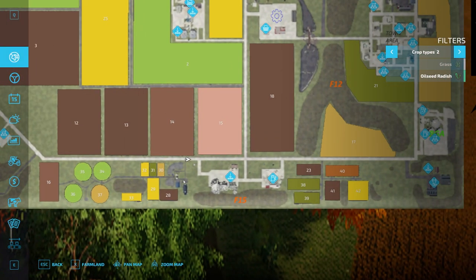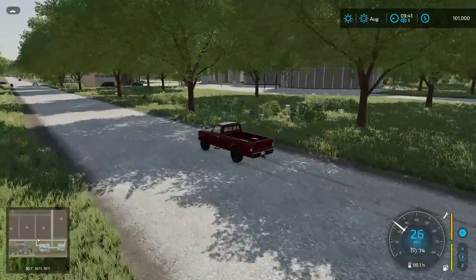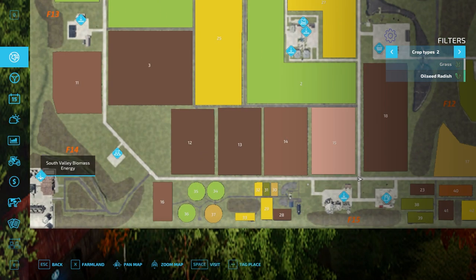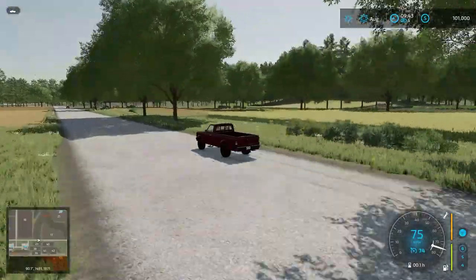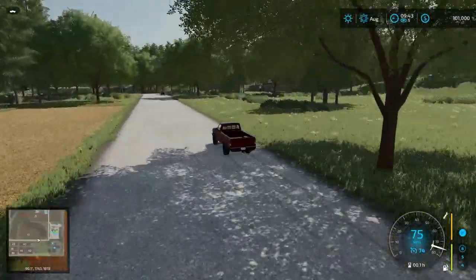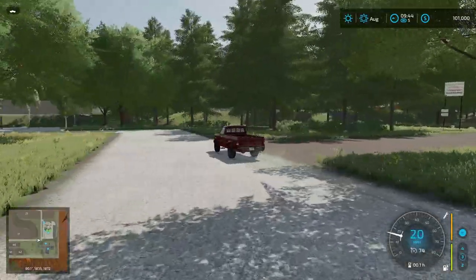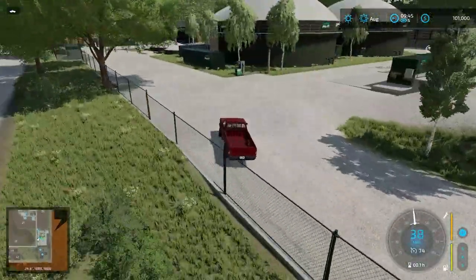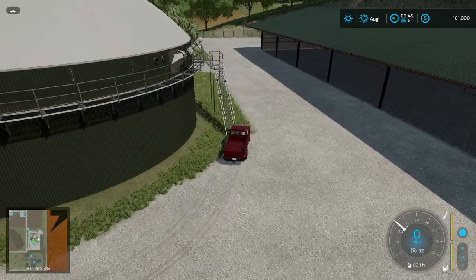As we're driving, we have the Feed and Grain South sell point on the right-hand side, then up ahead a gas station. Continuing, we're going to head up past the actual BGA here — I should clarify: what we passed earlier was a biomass energy sell point; this is the actual BGA production. We just passed the gas station. More smaller fields on the right-hand side for small-scale farming. Up this way takes you to the animal dealer sell point and the animal dealer itself through the trees.